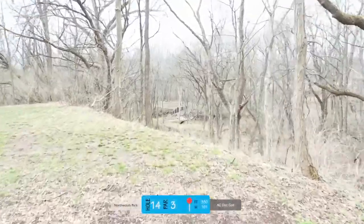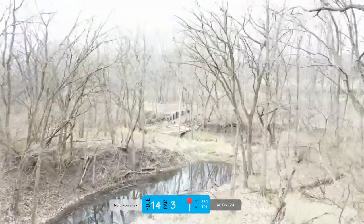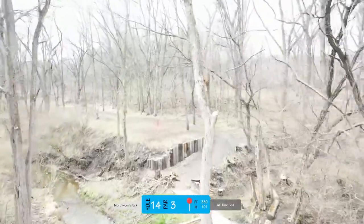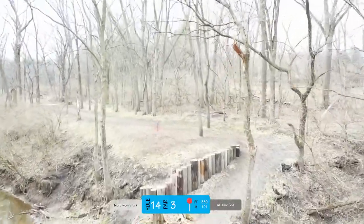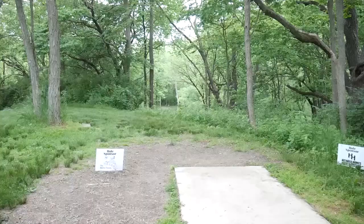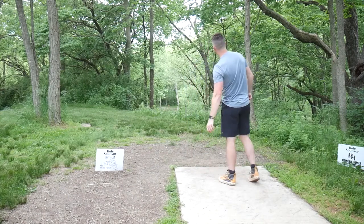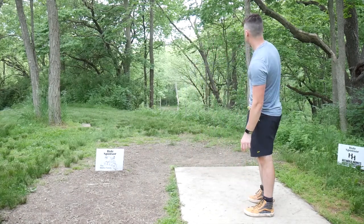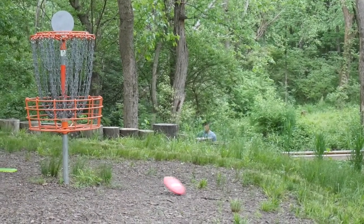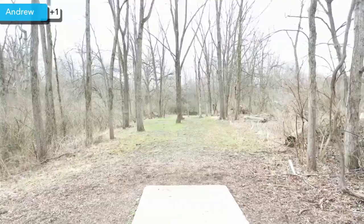This is one of my favorite holes — it's a difficult hole, but such a beautiful hole to throw. Downhill, 330, hole fourteen — James Conrad ace hole, we all know it. Throwing the EMAC Truth again. I probably should throw the Buzz — I've just been hyzering out too early — but I really ripped on the EMAC there and it turned over on me. I try to give it a good bid, but I actually just twisted my ankle right before that putt, so I'm not feeling the best at this point and just trying to power through. Get the par and move on to hole fifteen.